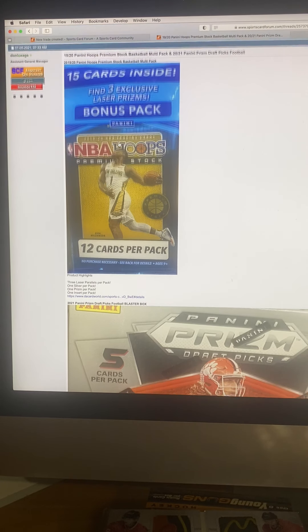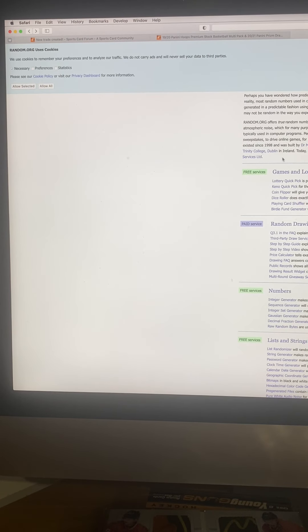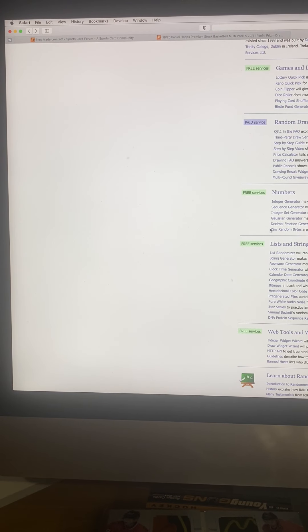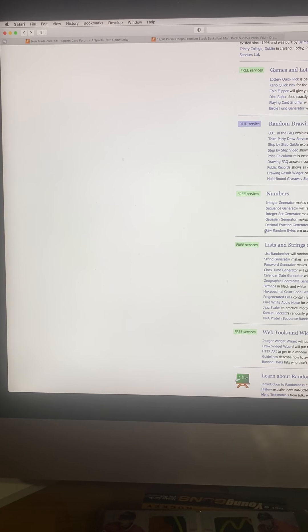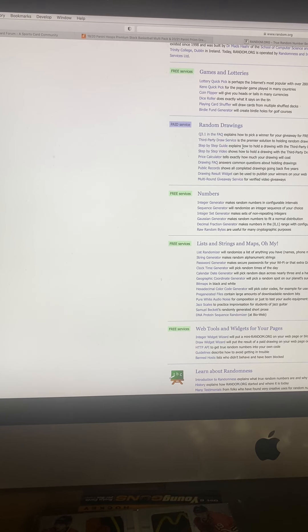We'll do the NBA Hoops pack first, and we'll go to random.org. I'll turn this around a little bit — list randomizer, let me find that, and here it is.